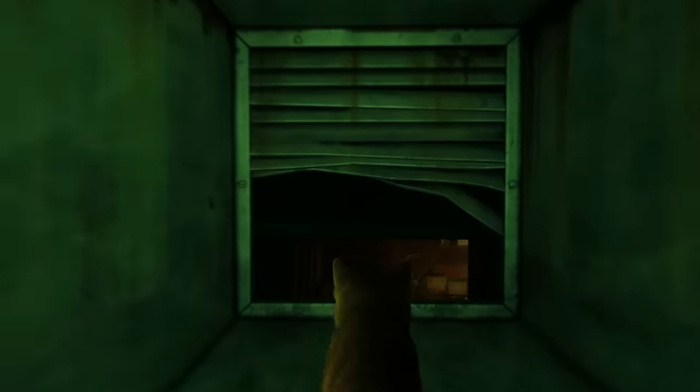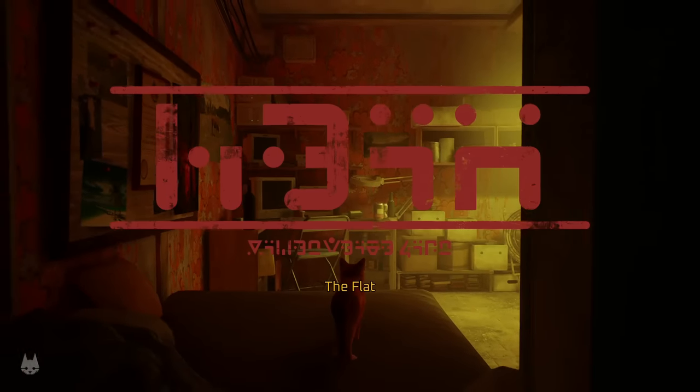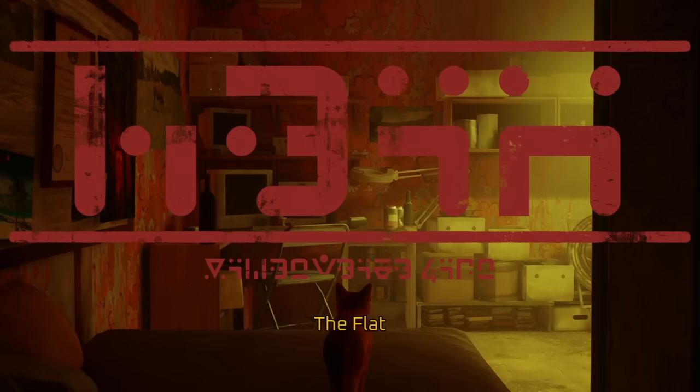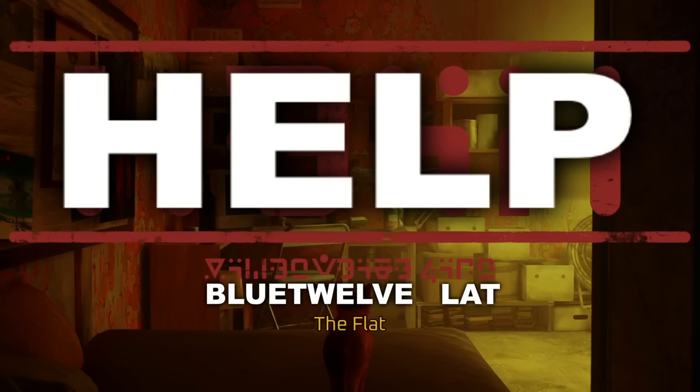If we successfully complete this segment and reach the third chapter, we see the next title card, which doesn't exactly match the English caption beneath it. We do have most of the letters needed to fill this in, and with some light guesswork, we can assume the chapter title is 'Help,' giving us the letter P, and that the location is 'Blue 12 Flat,' which is a neat little reference to the game's developers and gives us the letter F.